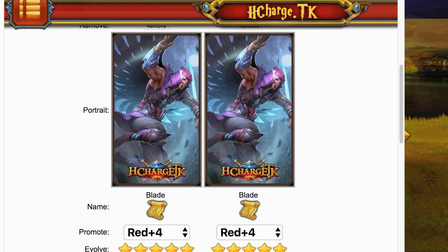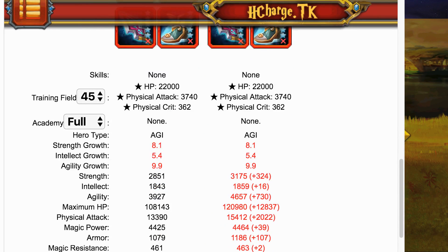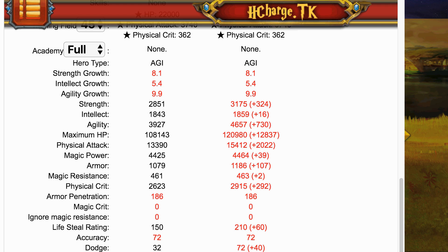I'll compare two different sets of statistics. First, his stats at level 107, Red 4, with 4 items: approximately 108,000 HP, 13,000 physical attack, 1,080 armor, 461 magical resistance, a critical score of 2,623, and an interesting lifesteal score of 150.